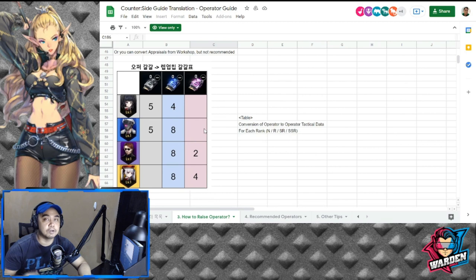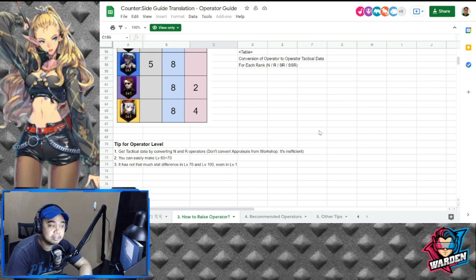These are the conversion ratios for N, R, SR, and SSR operators into tactical data. SSR yields the biggest amount, while N only gives 5 and middle rarities are in between, with nothing on the SSR purple side from N. The tip here is to get tactical data by converting only N and R operators, since you'll likely want to keep your SSRs — especially at the start if you don't have much currency to pull.